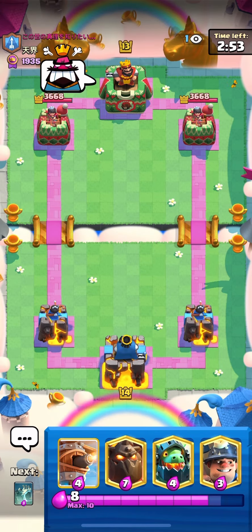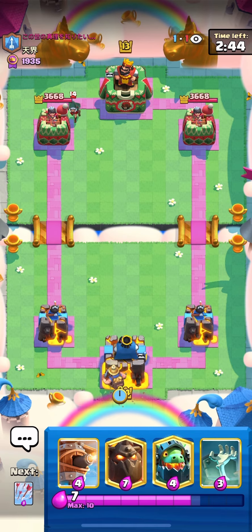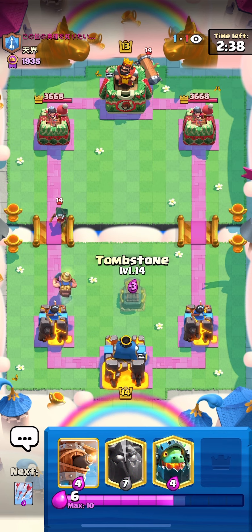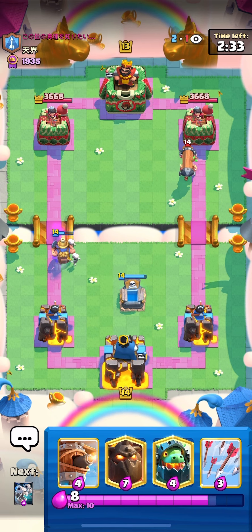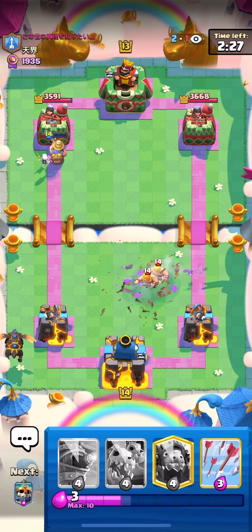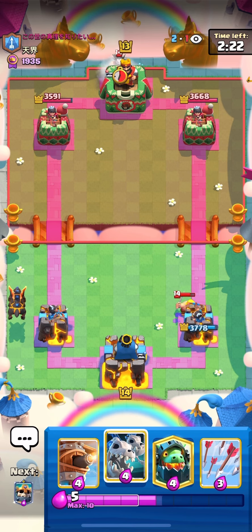Oh my god, I'm not reading that - why does he have a whole paragraph in his name? He's angry-emojing us, I don't really know why. We'll just go miner in the back for his bandit. Battle ram - looks like PEKKA bridge spam. This looks like the classic PEKKA bridge spam. It could be poison, it could be fireball, we don't know yet - it's too early to tell.